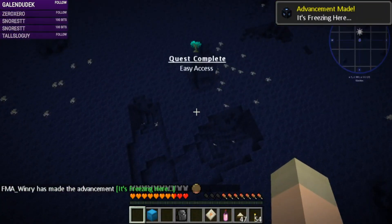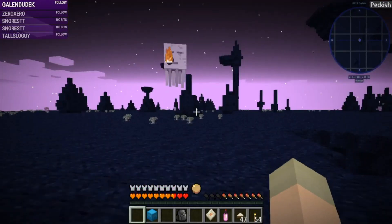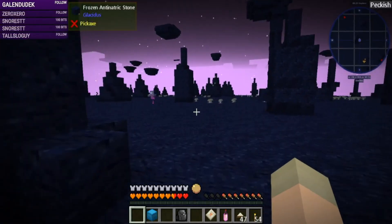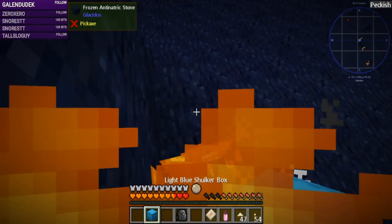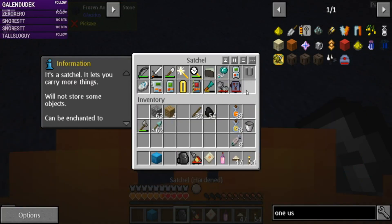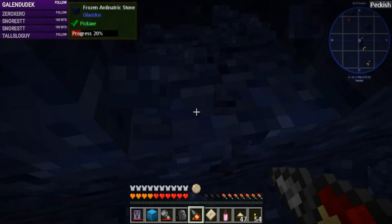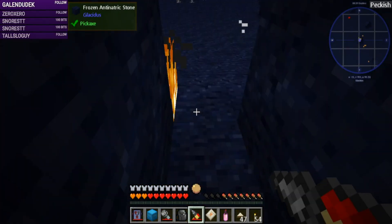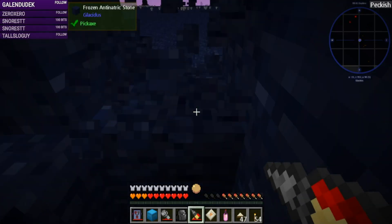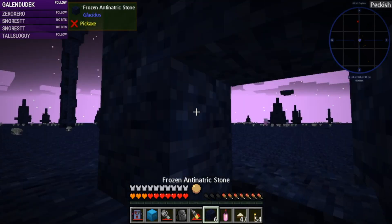There's something here — let me get somewhere to hide a little bit. Ow! You evil thing! Back off! All right, so for now we're doing okay with temperature, which is good. We're safe-ish in here. Let's look at our quest book.